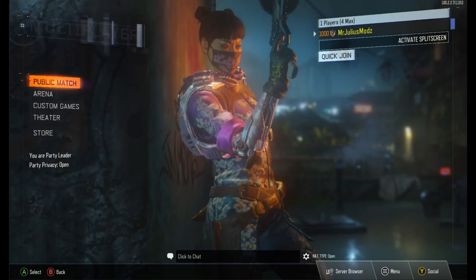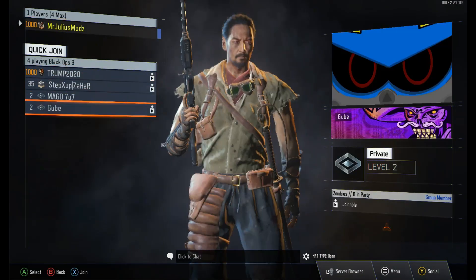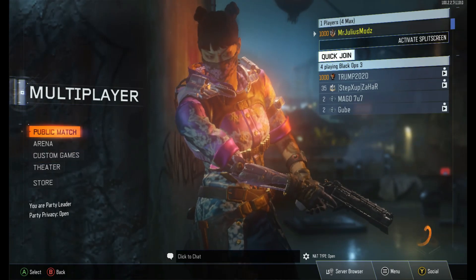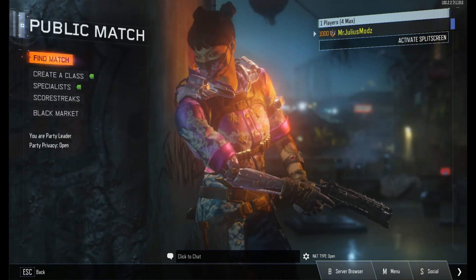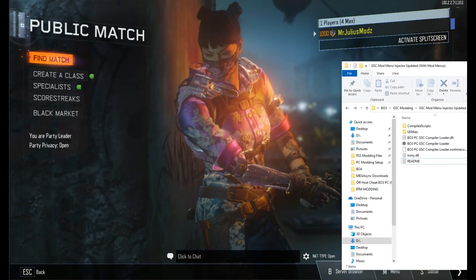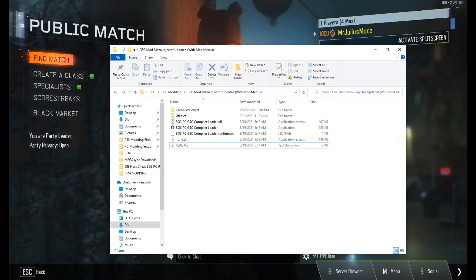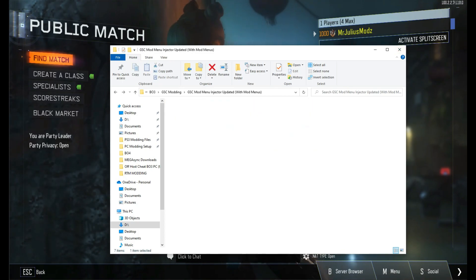Once you're on here, all you need to do is open up the GSC Injector, and it's going to look like this. This is the updated one I have with updated mod menus and stuff. If you need this download, just get it from the Discord server below. As you can see, it's got all the mod menus.